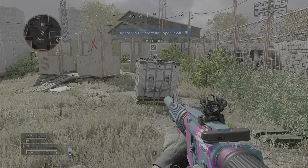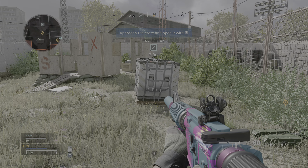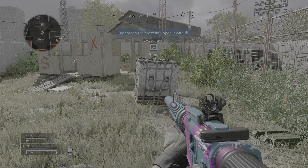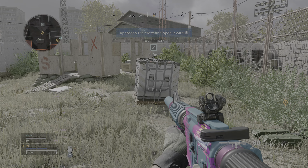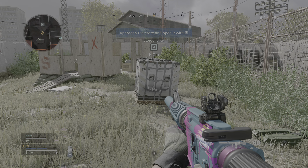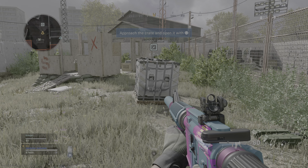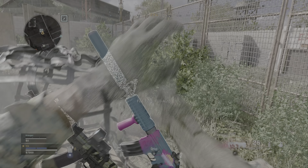Activate the loadout drop. Approach and use the loadout drop. Activate the loadout drop. Loadout drops allow you to select a full loadout. A loadout drop is the only way to get perks and certain weapon attachments in Warzone Battle Royale.